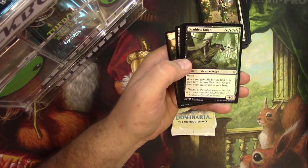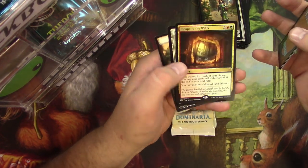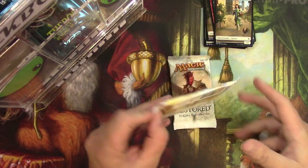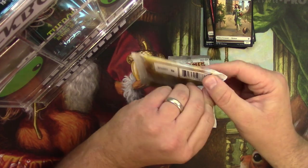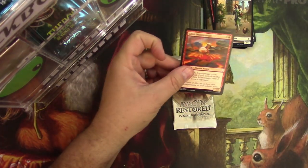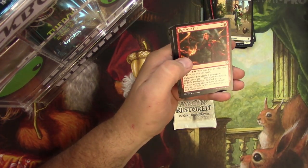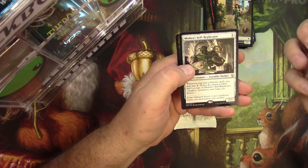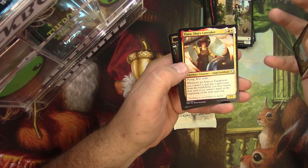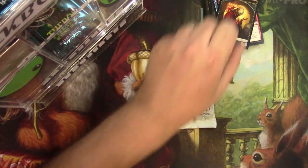Deathless Knight, Sekera Savvy Hunter, and Escape to the Wilds and a human. Dominaria: Fight with Fire, Curator's Ward, Mishra's Self-Replicator is your rare, and you got an uncommon legendary Tiana and a Cleric.